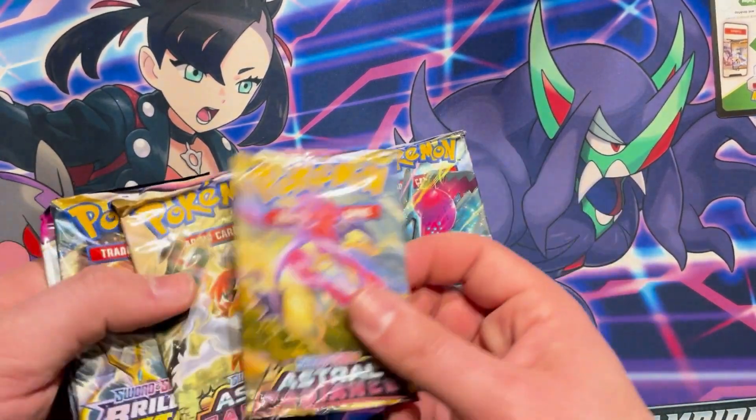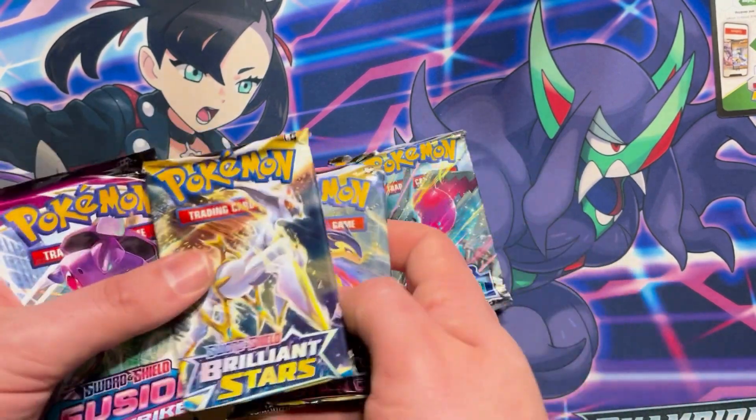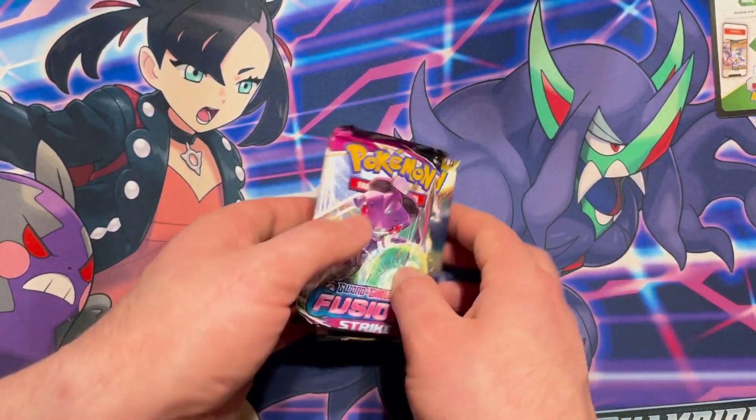We've got three packs of Silver Tempest, two packs of Astral Radiance, one of Brilliant Stars, and one of Fusion Strike. We'll just go in that order.